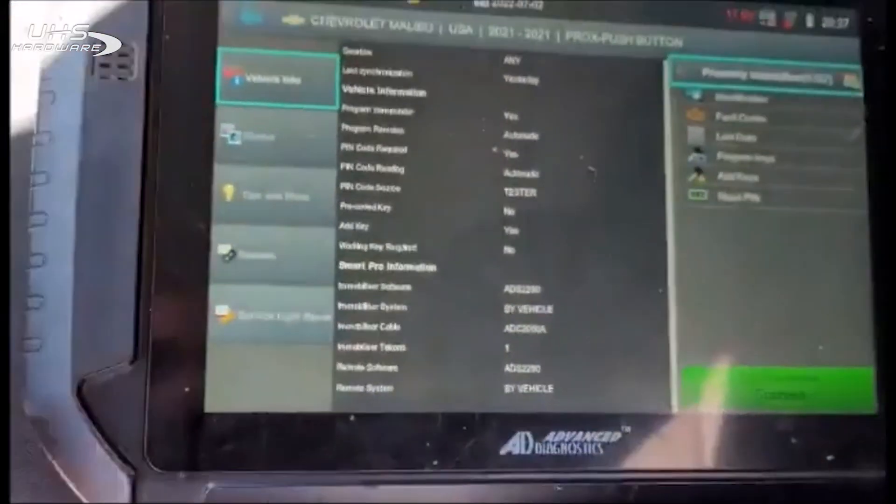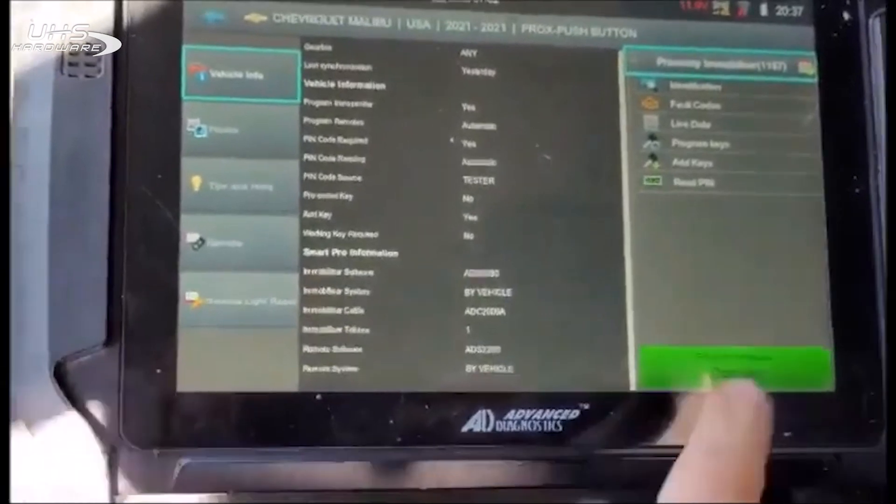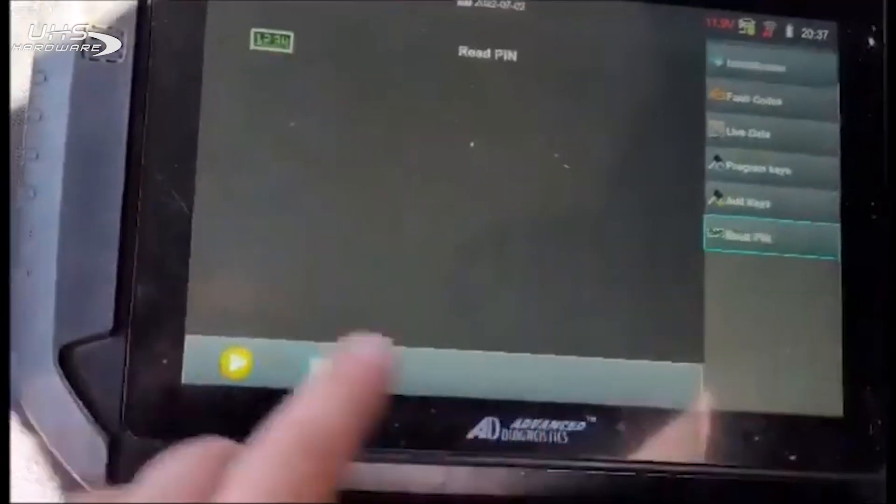Hello, Tim with Metroloch here. We are attempting a 2022 Chevy Malibu under the 21 system push to start. Still looks like the same body style. There we have communication already.